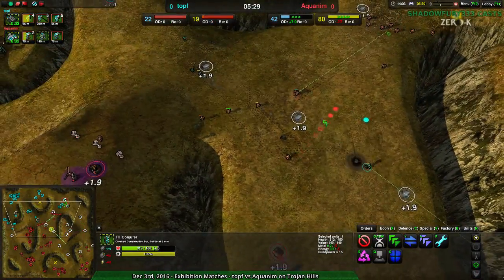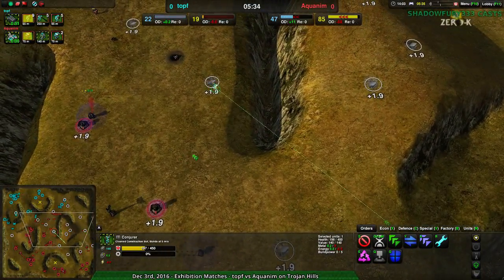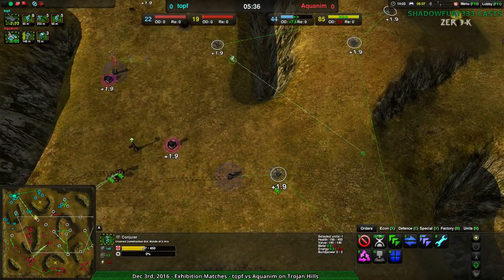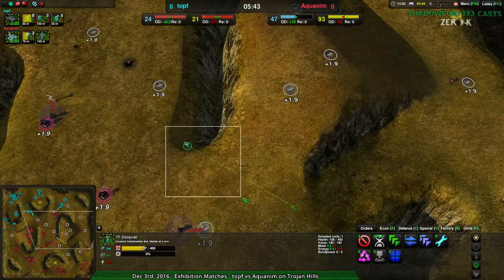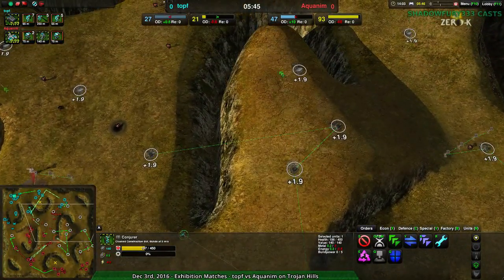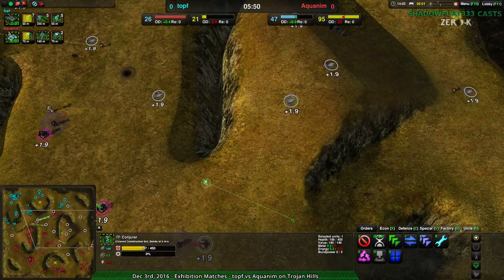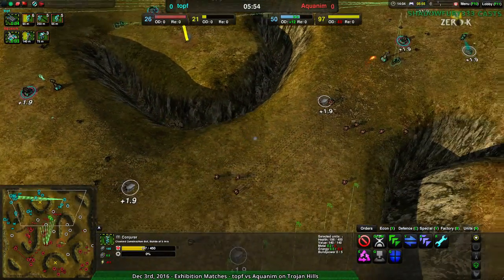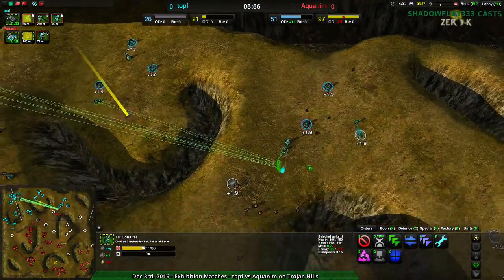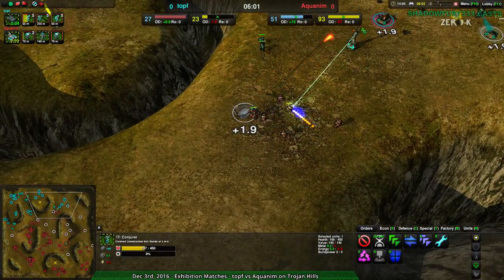Toph is being forced to retreat a little bit. A conjurer is walking forward for some reason — clearly heading to its doom, going in all alone. It might be trying to build up on the plateau, but it's not actually doing that. The northeast has been more or less taken, so at least there's that.